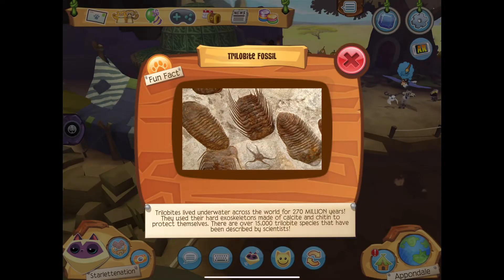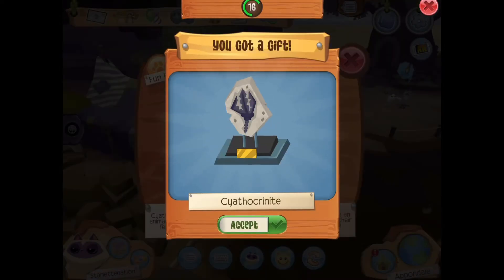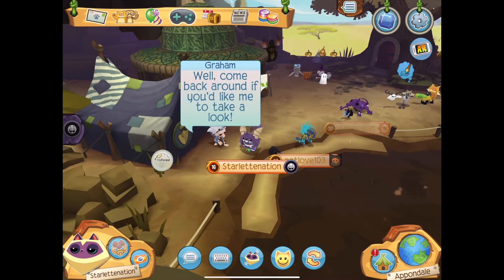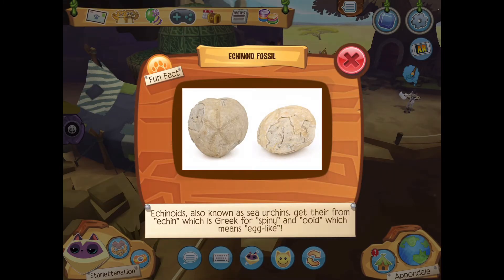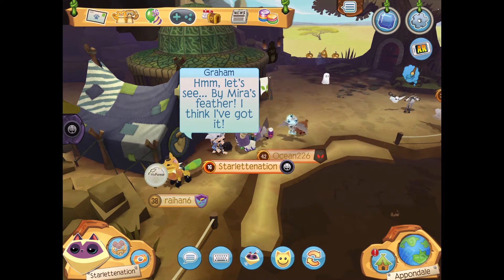Another trilobite fossil — okay, that's pretty cool, but I have a feeling the next one is gonna be a new one. Cyatric crinoid knights? Awesome! Cyatric crinoids are fossils of crinoids, also known as sea lilies. They're an animal in the same family as sea stars and sea urchins, and they use their feathery tentacles to catch food and move through the water. Let's identify another fossil — echinoid fossil, that looks really neat! Echinoids, also known as sea urchins, get their name from the Greek word 'echinos' meaning spiny, and 'oid' meaning egg-like. They kind of do look like an egg — look at the star!